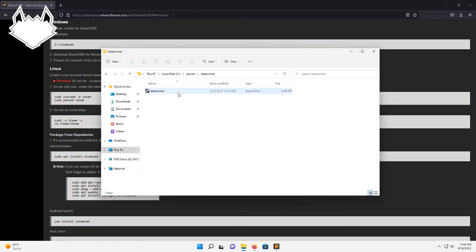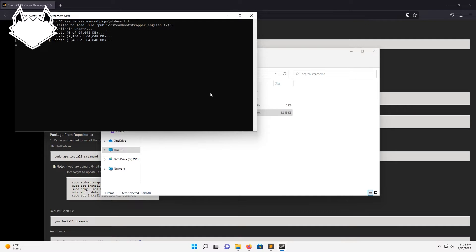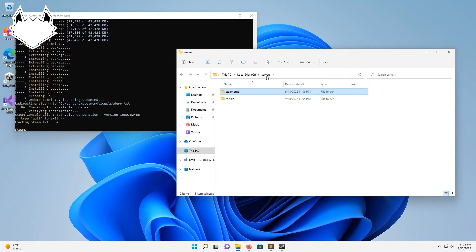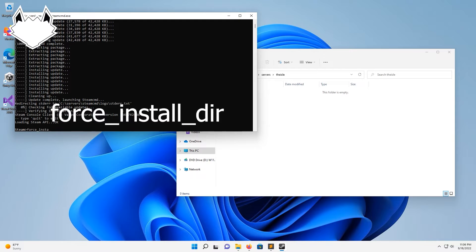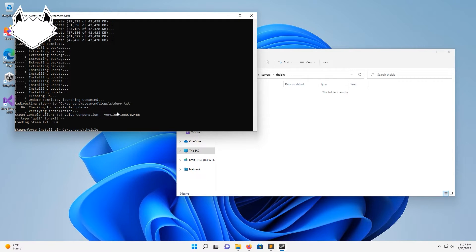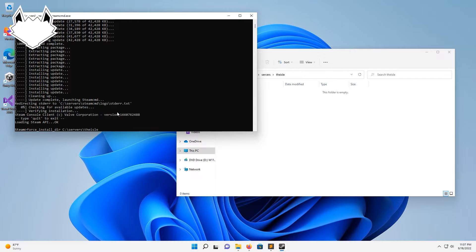I'm going to go into the SteamCMD folder and open up the actual SteamCMD program itself, so let's go ahead and run that. Now that that is done, we're going to go back to Servers, go to The Isle, click up here, and copy that path. Then in here we're going to do force_install_dir space, and paste the path in there.